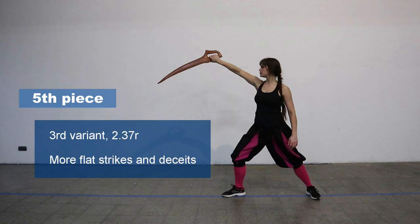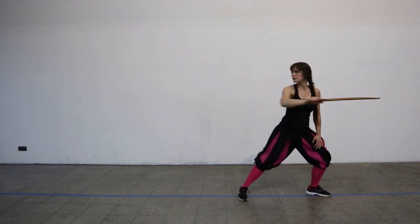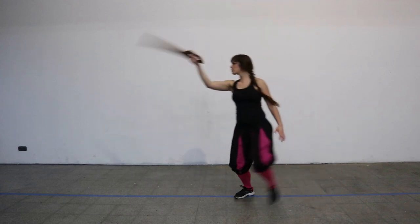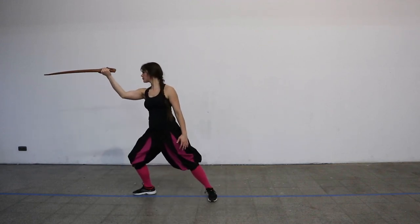The third variant of the fifth piece starts once again with both fencers in the Arc and your opponent not immediately attacking you. What you do is draw back into the Middle guard and then try to hit your opponent from your left over his right arm with the outer flat of your Dusak. If he or she is not parrying, just pull through. Otherwise, once that was parried, turn your Dusak to hit towards the head with your inner flat. That is very likely going to be parried too, but it's going to make your opponent's parry even bigger. Then you go around and hit from your right to his or her head with the short edge.